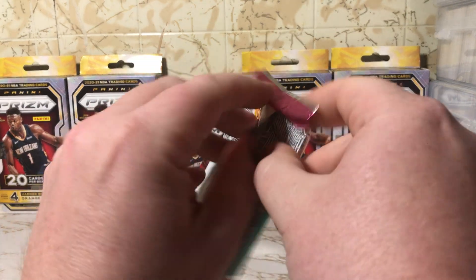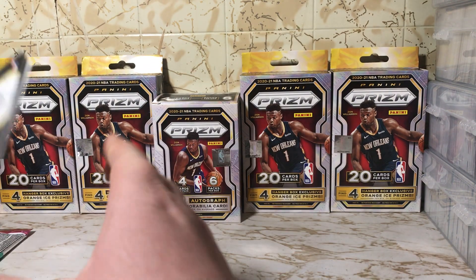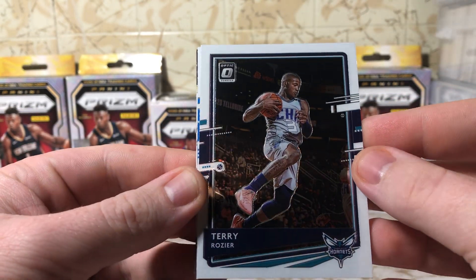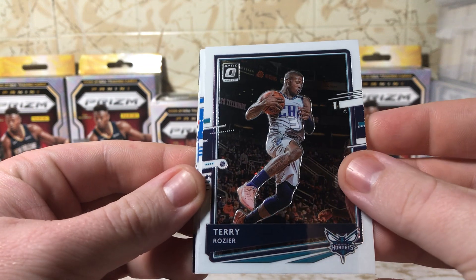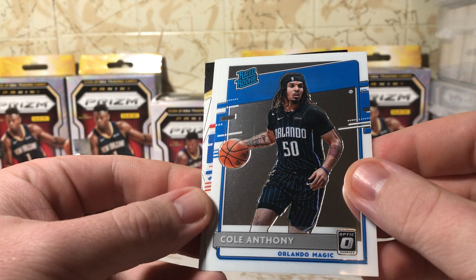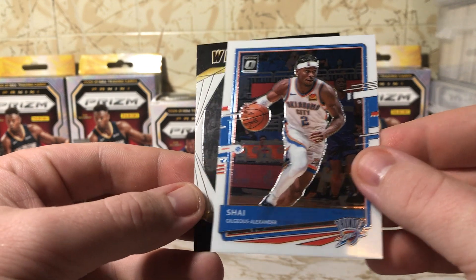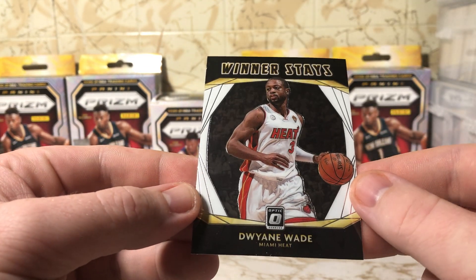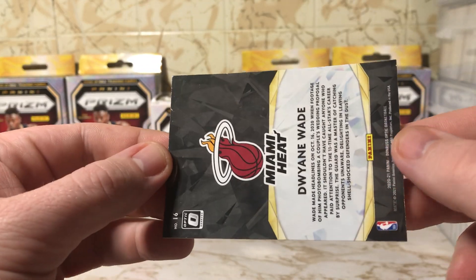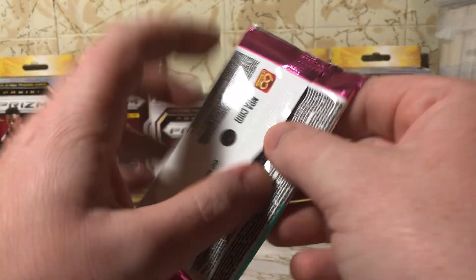First pass. A nice LeBron or LaMelo would be excellent, that's for sure. Terry Rozier — oh yeah, very nice looking cards. Rated rookie of Cole Anthony, very nice. Shay Gilgeous-Alexander, and a Winner Stays D-Wade. Don't know what kind of parallels I'm looking for, but those are pretty nice looking cards.